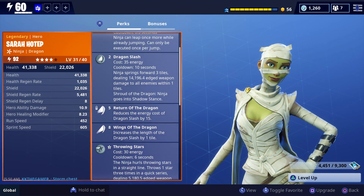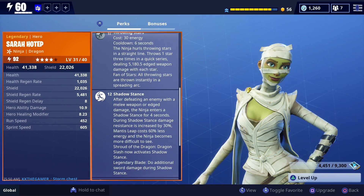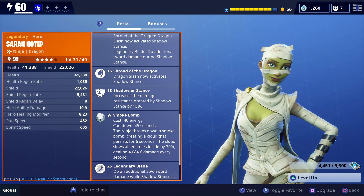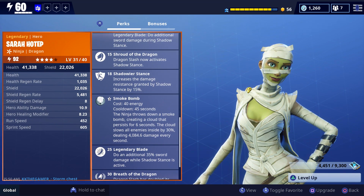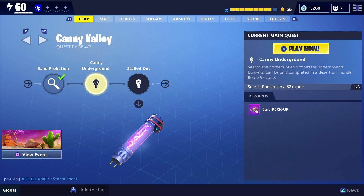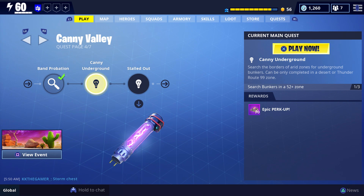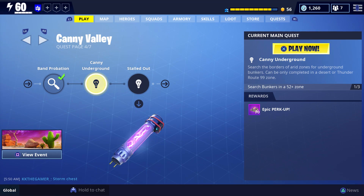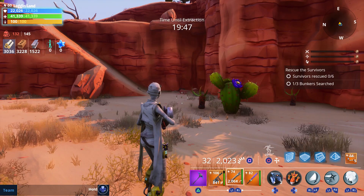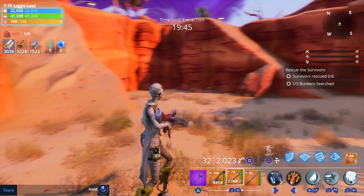Sarah Hotep has all of her abilities unlocked - Breath of the Dragon, Dragon Slash - she's going to be a lot of fun to use. In today's episode we've got to go into the desert and search for underground bunkers. We're now in a power level 52 zone in Canny Valley.